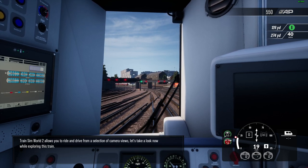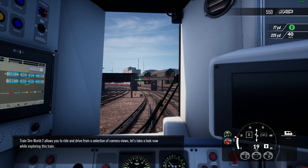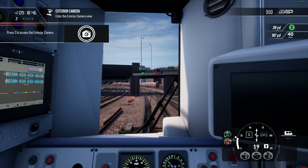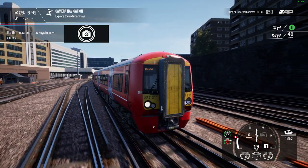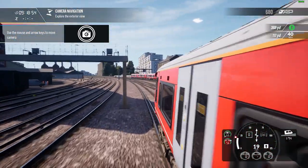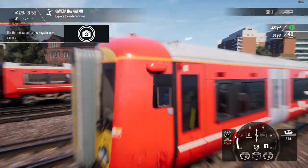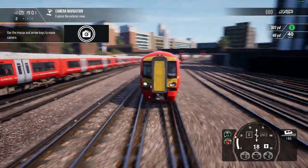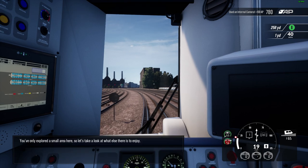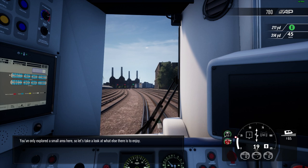Train Sim World 2 allows you to ride and drive from a selection of camera views. Let's take a look now while exploring this train. You've only explored a small area here, so let's take a look at what else there is to enjoy.